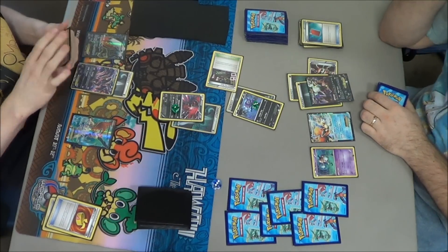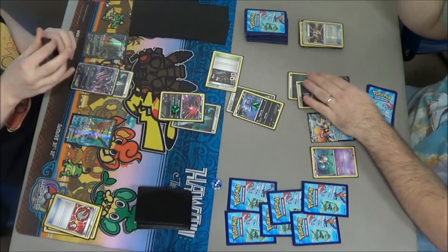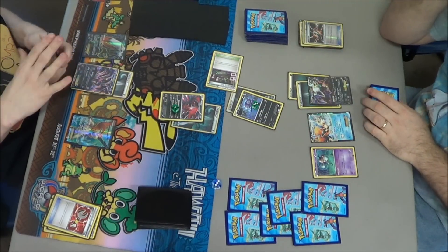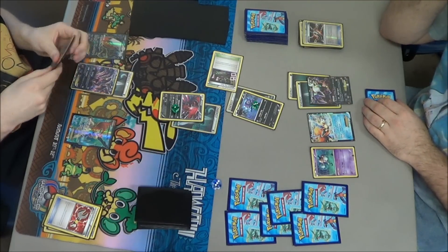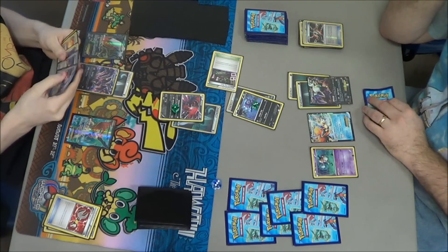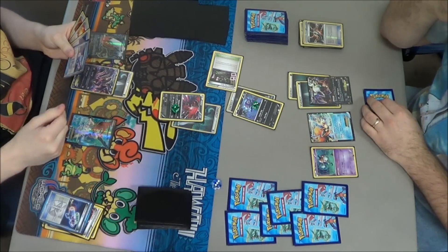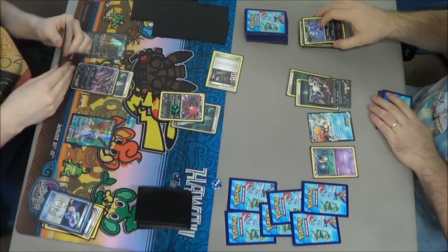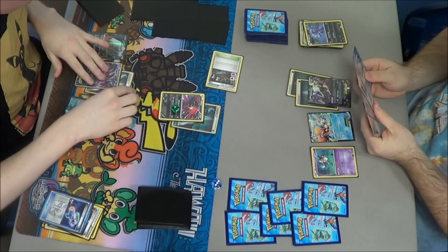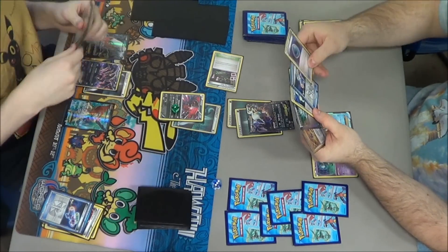He draws an Ultra Ball. He already had a Tool Scrapper in his hand, so he uses it to get rid of the Dark Claw on my Darkrai. He had hoped to use it later when I had more tools in play, but I only had one Darkrai and there was no way I was going to put a Dark Claw on anything else. He ended up using a Laser and Oblivion Wing for his turn.